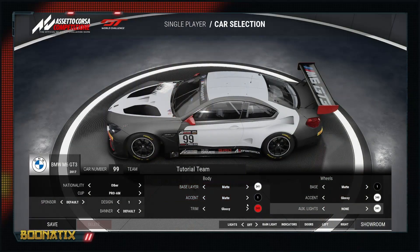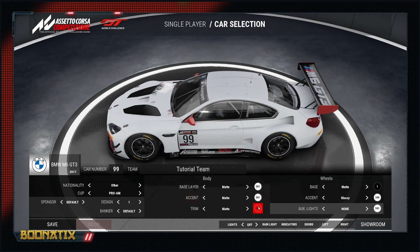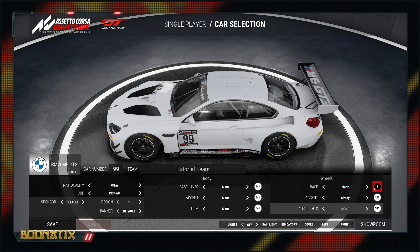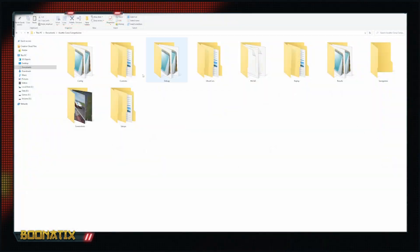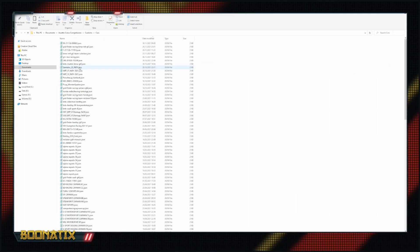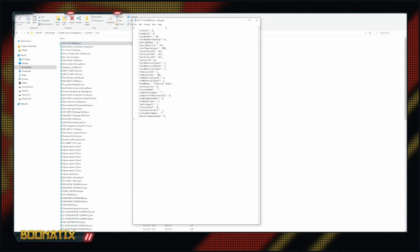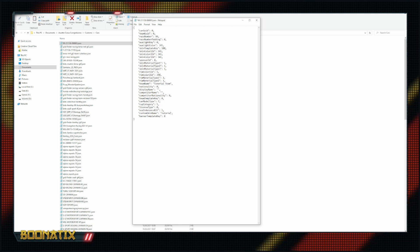We start by creating our team in Assetto Corsa Competizione — pick a number, type in a name, choose a base color, and save it. Then we go into the Assetto Corsa Competizione folder, then Customs and Cars, sort by date modified with the latest on top, open the file with a text editor, and put in the folder name where we want to save our custom livery.